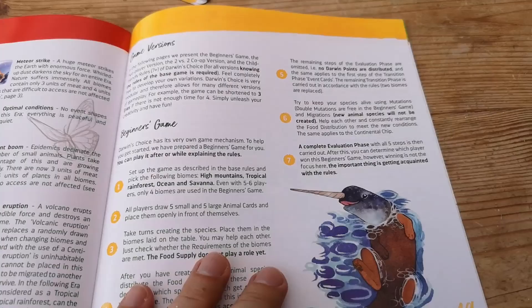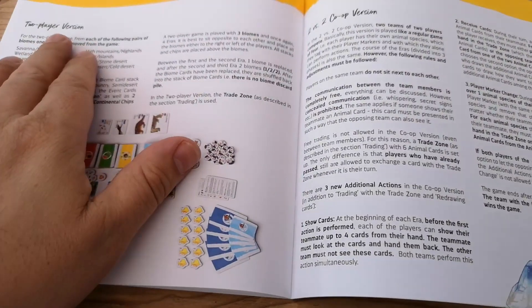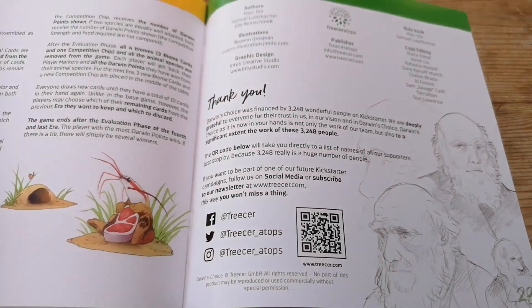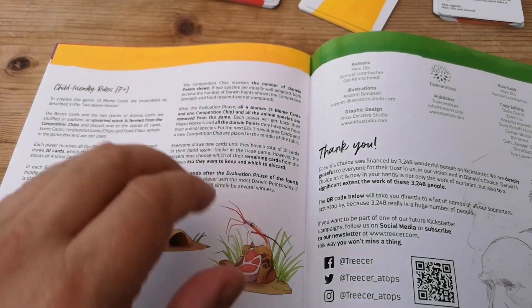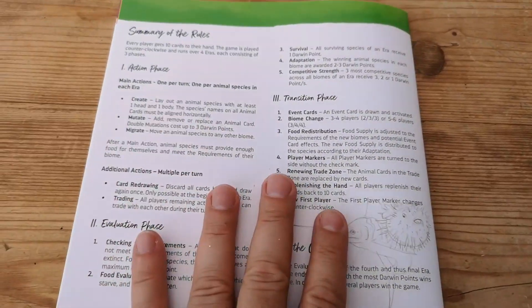At the back of the book you've got various versions of the game - a beginner's game, two-player, two versus two co-op, which is a nice little feature, and child-friendly rules so you can play with seven-year-olds. There's also a thank you for buying the game and a nice little summary on the back of the rulebook - really, really great.